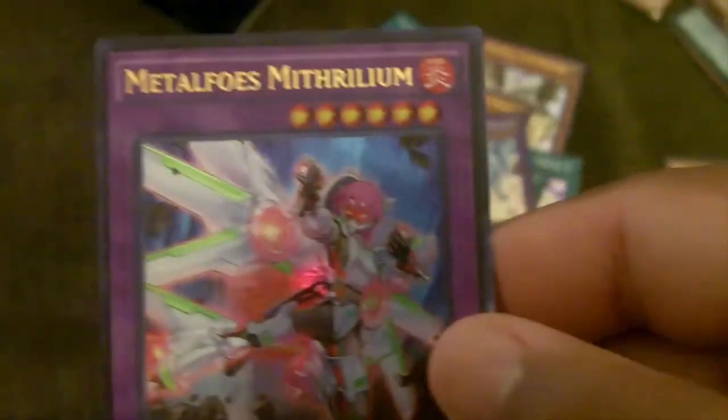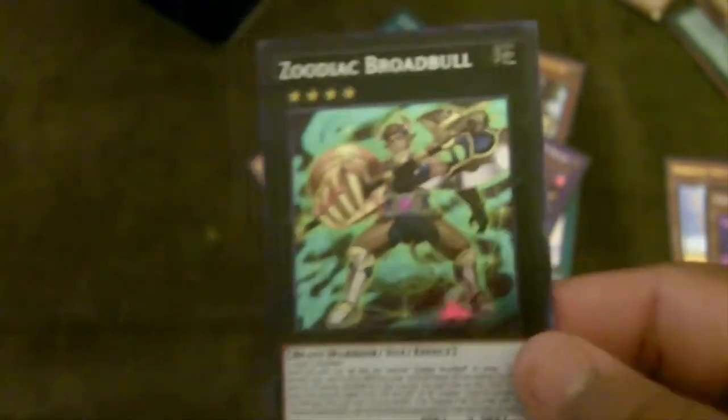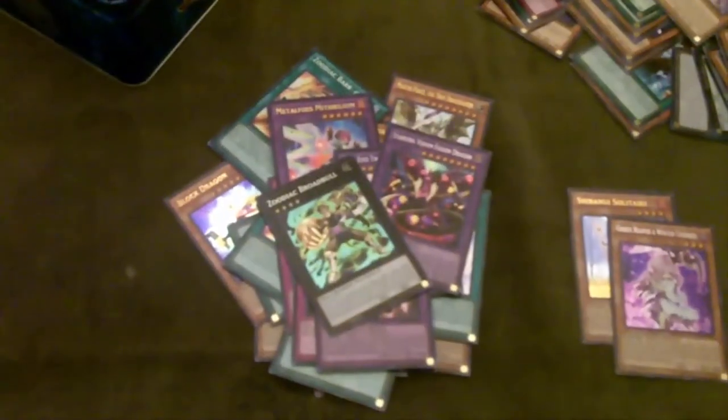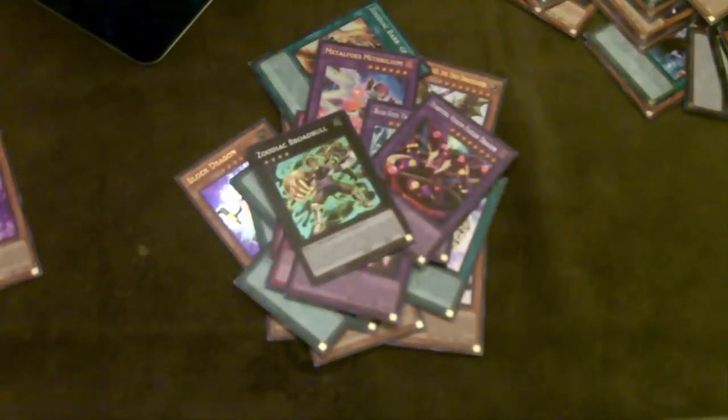On to the traps: Full Force Virus and Floodgate — I already have these. And then a Floodgate Trap Hole which a lot of people are actually playing again, so hey, maybe it'll get us a couple of bucks. On to the extra deck: we pulled one Mithrilium, one Blue-Eyes Twin Burst Dragon, actually another Mithrilium — thought I only pulled one — a Starving Venom Fusion Dragon, and for the last one we pulled an Exceed which is a Zodiac Broadbull. That's pretty much everything we pulled.